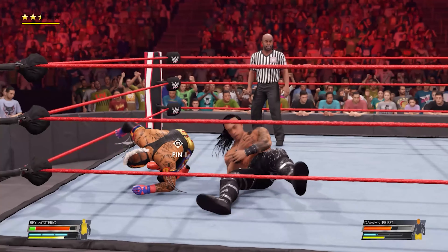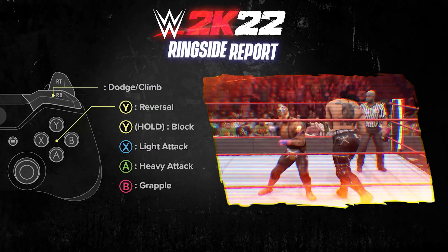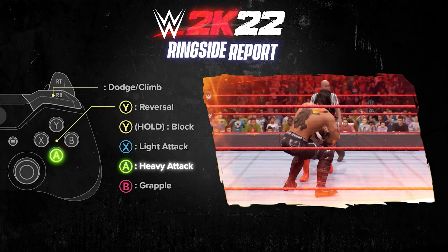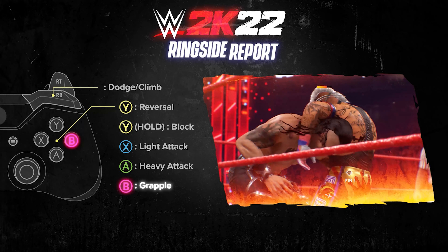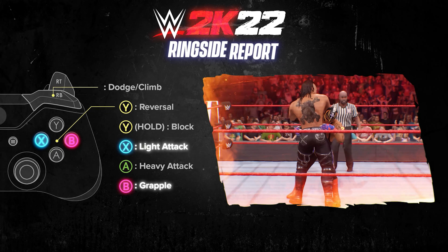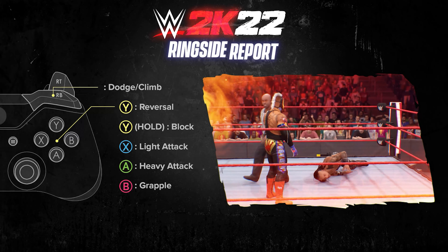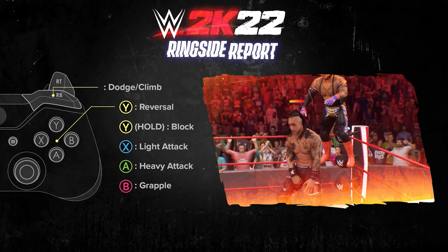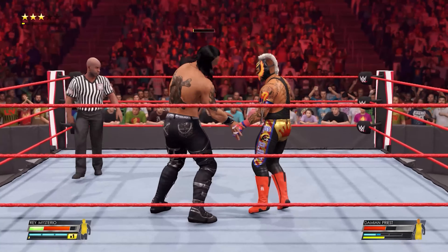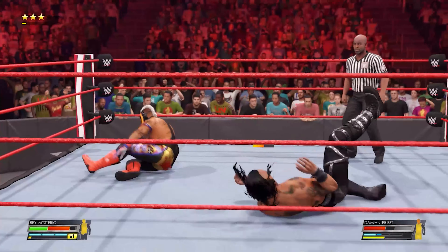Bouncing off the ropes and sent in with a pin combo — interesting. We need to see it with two big guys and lots of different scenarios. We need to see weapons being used more, with the same weapons getting frayed like the kendo stick. Bringing back the old days where chairs disappear after so many uses. The dodge is meant to be a higher-risk way of avoiding strikes, and the block button will stop running strikes as well, which is great — though it won't stop running grapples, of course.